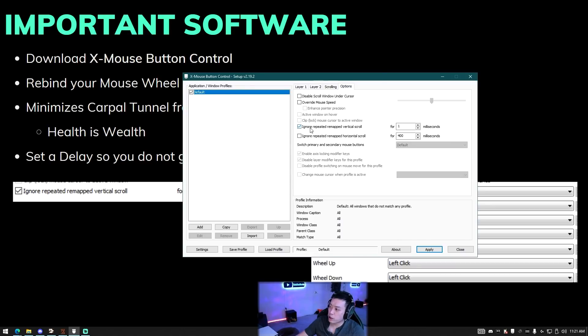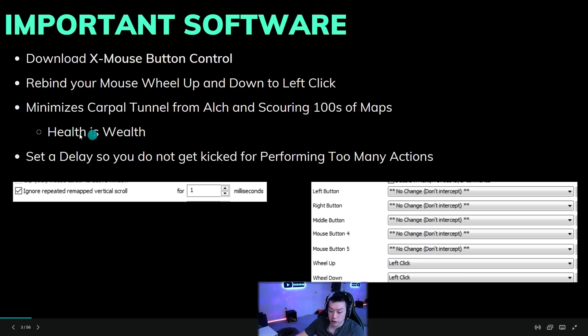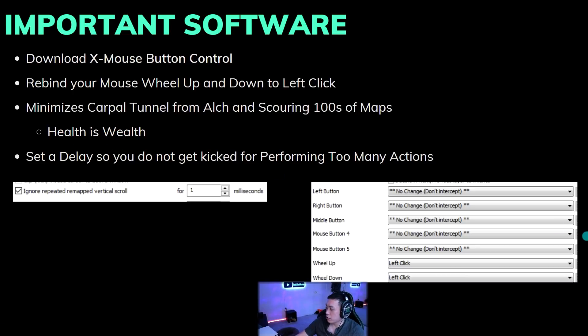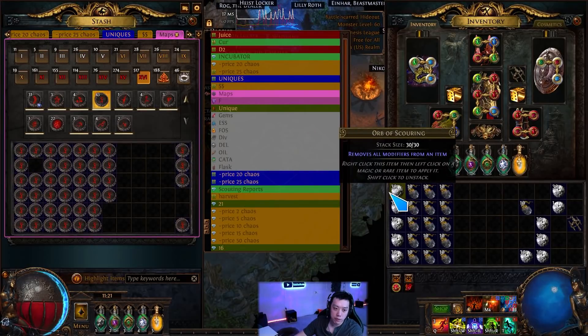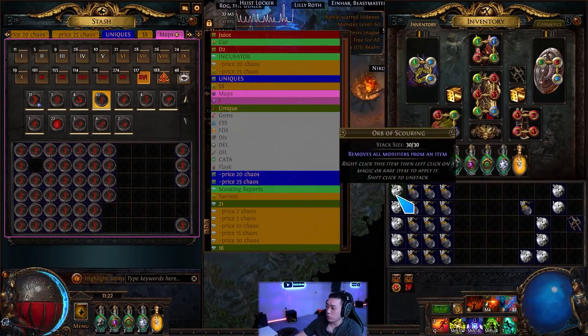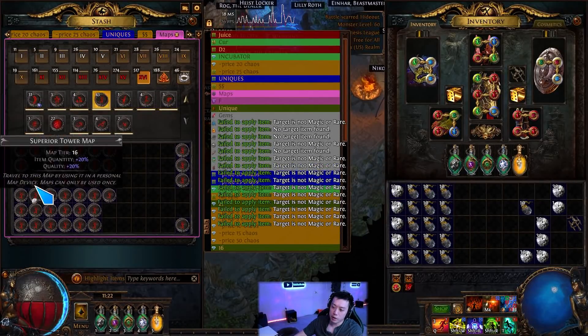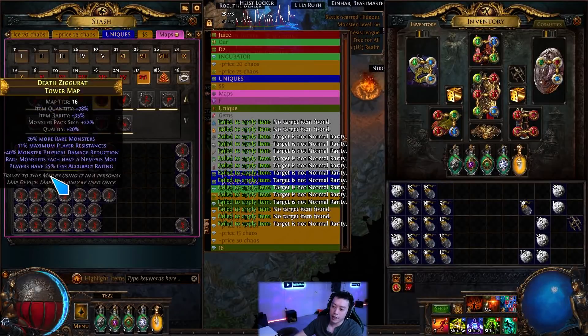One important setting is 'ignore repeated remap vertical scroll,' which sets a delay so you don't get kicked out of the game for too many repeated actions. Health is wealth — carpal tunnel is really bad in PoE since it's a game with a lot of repetitive clicking. With this setup, you shift-right-click, hold it down, and spam your mouse wheel up and down to scour all your maps extremely fast.